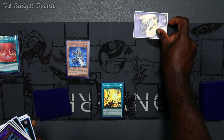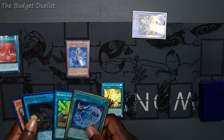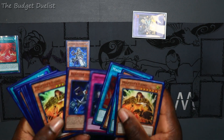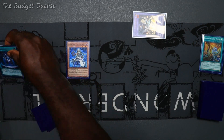Yugen is going to activate its effect — we're going to pitch Flashing Fire from our hand, and we're going to add the field spell, Runic Fountain, to our hand. We then activate Runic Fountain.